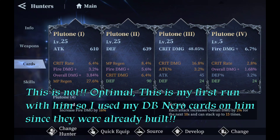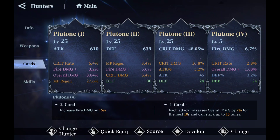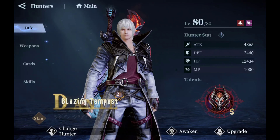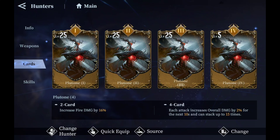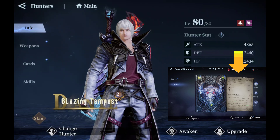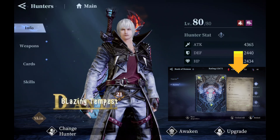His cards: we currently have a Pluton set with crit damage and fire damage. I wanted to get more overall damage but had no good cards with overall damage for Pluton 3 and 4, so we went with crit rate, fire damage, overall damage, and some MP regeneration around 30-something percent, along with more fire and crit damage and a little crit rate. His skills are all maxed up.